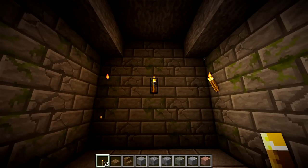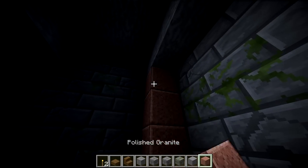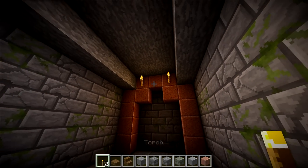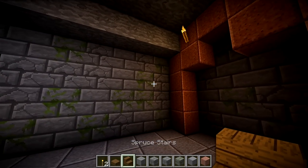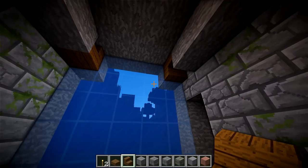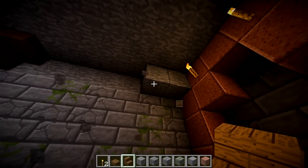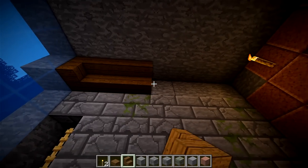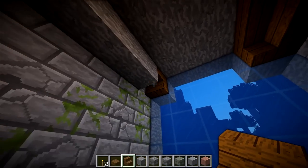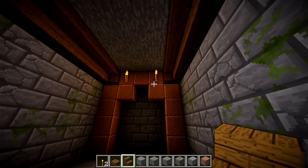On this back wall, you're going to want to take your polished granite and line the top of the build just like this to make a little archway. Then go ahead and slap two torches up there — they look nice. The roof in this build — it's a little tricky but not really. Just place some upside-down stairs right there, then go over to the other wall, break those blocks, and make the stairs go all the way across and curve on the inside.